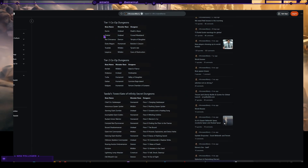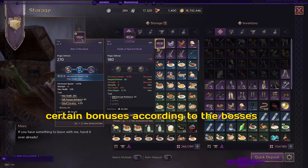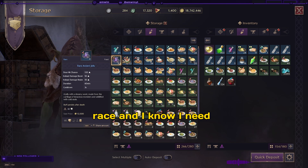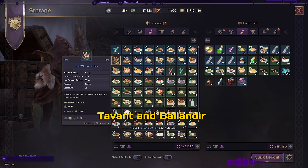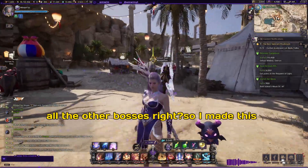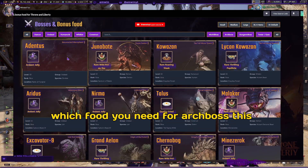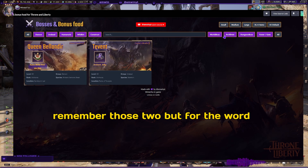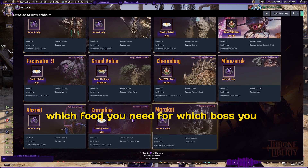For all of these bosses, there are food items that give you certain bonuses according to the boss's race. I know I need these two for the arch bosses — for Tevent and Belandir — but I don't know all of them by heart for all the other bosses. So I made this tool so you can quickly look up which food you need for each arch boss or world boss.